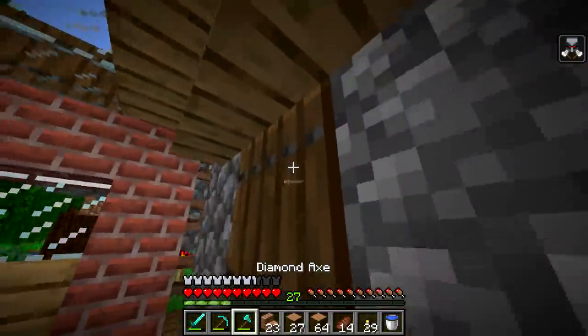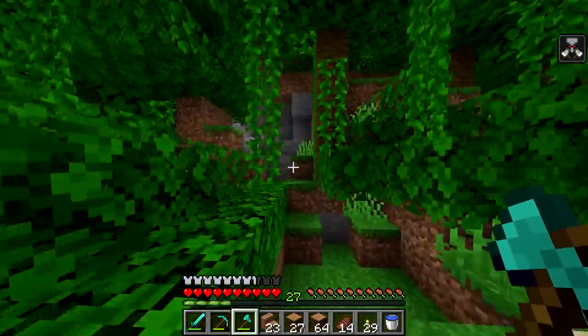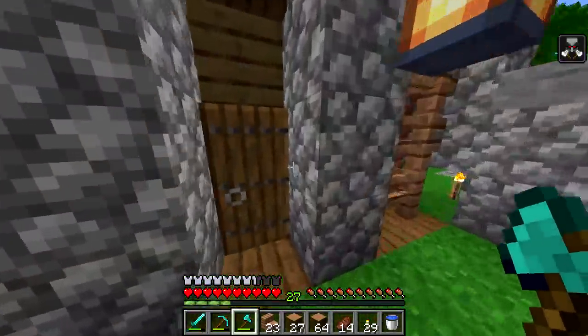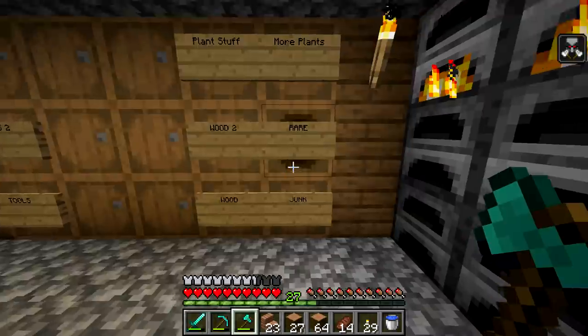Not bad. I say we get started on this hillside house over here because I really want to get a house done over here. I don't have any plans made for it, I don't have anything like that done. So we have a ton of stuff to do - yeah, that's gonna be with rare materials. We'll have a ton of stuff to work with.